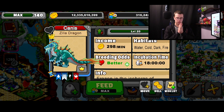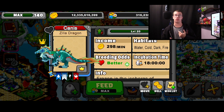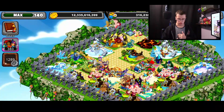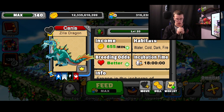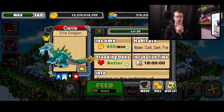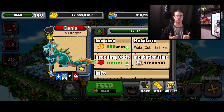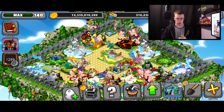Here we go — Zella Dragon at level 20 produces a total of 298 gold a minute at max. The adult form of the dragon looks really nice. Now we're gonna move over to my overgrown island to show you guys how much it produces with all the boosts in Dragonvale. With all the boosts, Zella Dragon produces 655 gold. I thought it would produce somewhere in the 700 to 1000 range, but 655 — that's not bad. I thought it'd be a bit more since Backflip has been releasing dragons with multiple elements, but I guess I was wrong.